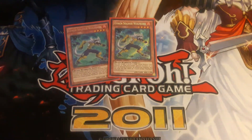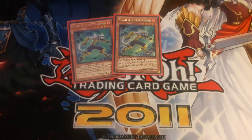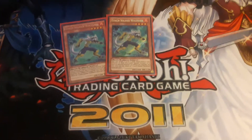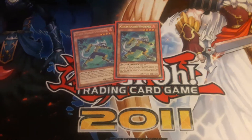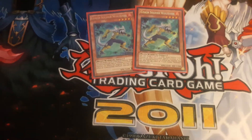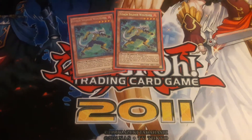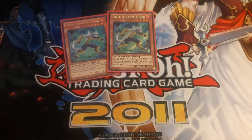Next up we have two Coach Soldier Wolfbark. Wolfbark lets you bring back a specifically level 4 Fire Beast Warrior-type monster from your graveyard with its effects negated - so you get your Bear or another Wolfbark back to recycle for an XYZ play. Everything in the extra deck is either a rank 3 or rank 4 XYZ, so it's easy to go into XYZ plays with Rooster and Spirit for rank 3s, or Wolfbark for your easy rank 4 plays.